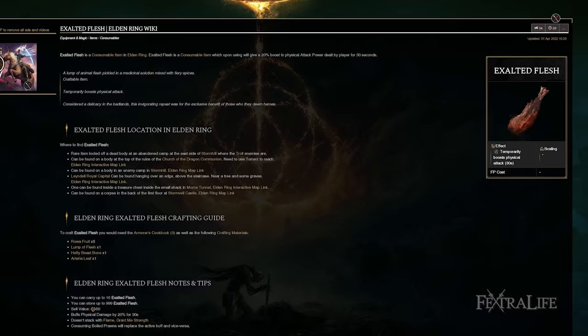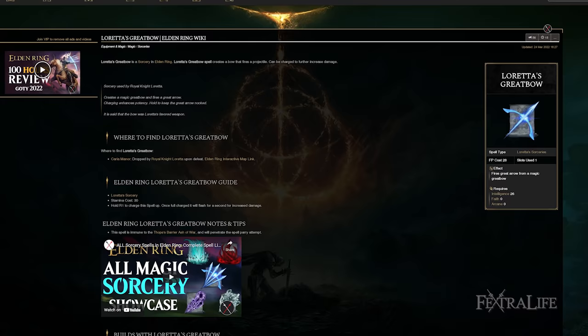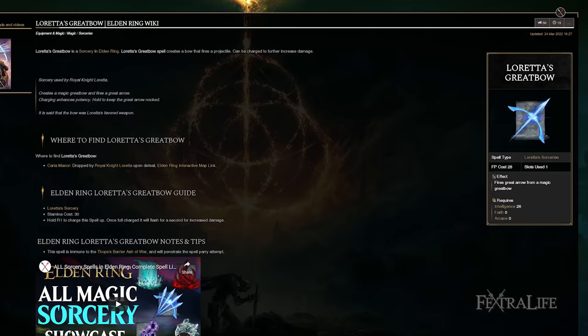The quality build would also allow you to use a consumable Exalted Flesh to buff your physical damage by 20% for 30 seconds, and you'd get more impact out of it since all your damage would be physical. However, there are other advantages to using Intelligence in this build — you can cast sorceries. If there are sorceries with range you like, such as Loretta's Great Bow, you'd be able to cast those, and even though they won't do as much damage as a pure mage build, it still gives you options for scenarios where range makes things easier.